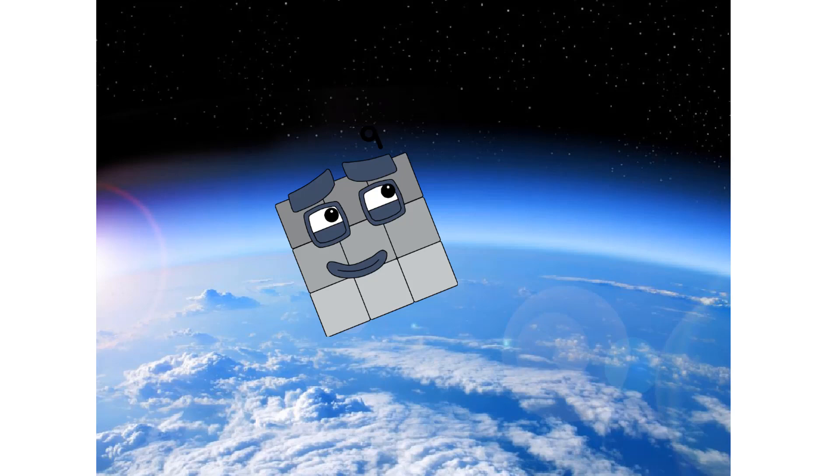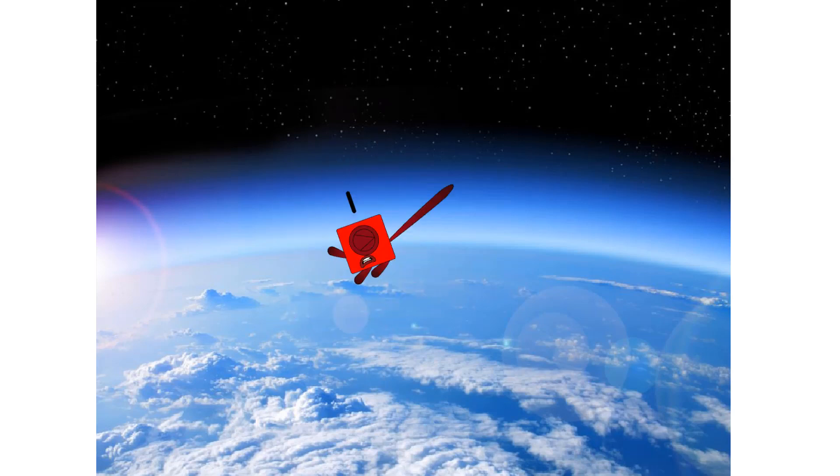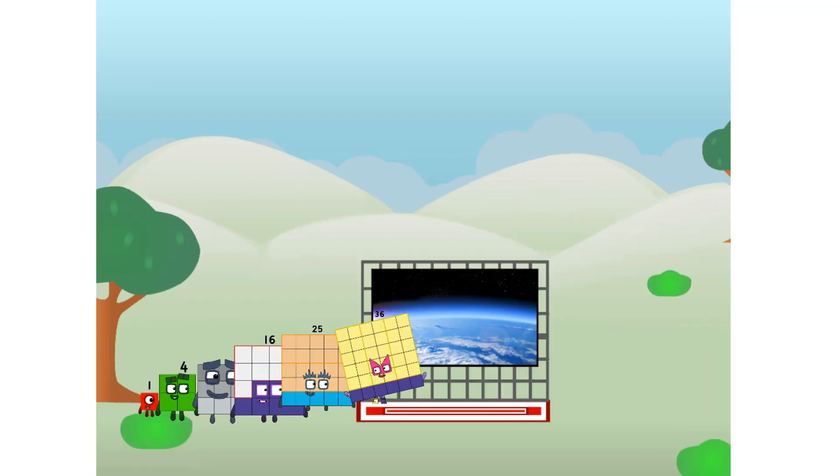45 way up high! Amazing. But not a square. Wait and see. We're two squares. The edge of space. Nearly there. Amazing! We sent a square to the edge of space without rockets. We just need a little more power.